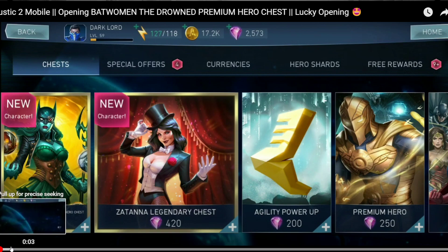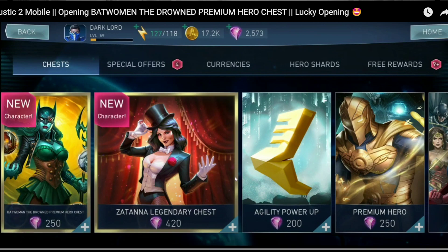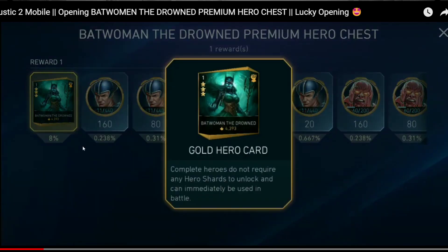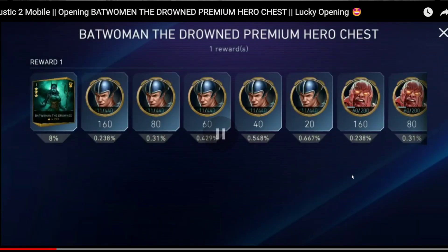As we all know, the chances for getting a Batman the Drowned premium hero character is 8% for a three-star, which means 160 shards. So you're going to get 160 shards if you hit this 8%. Without wasting any time, let's proceed with the video.